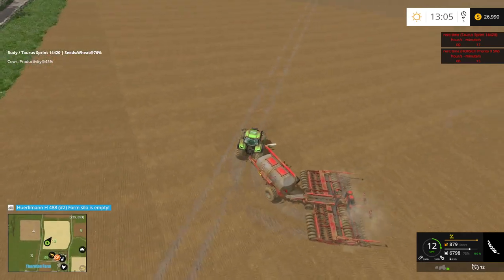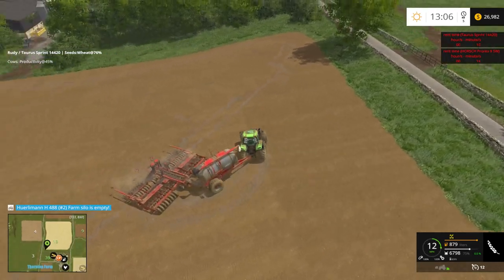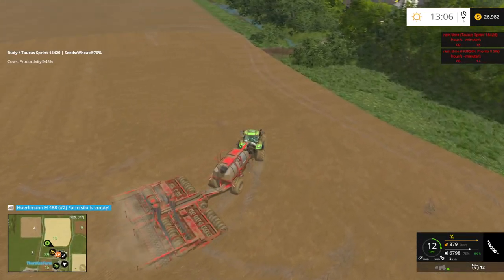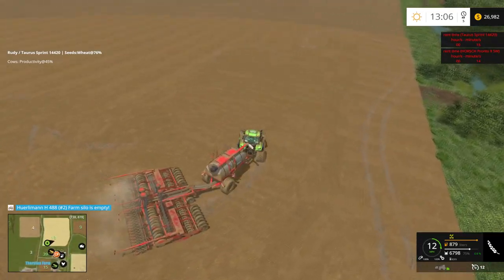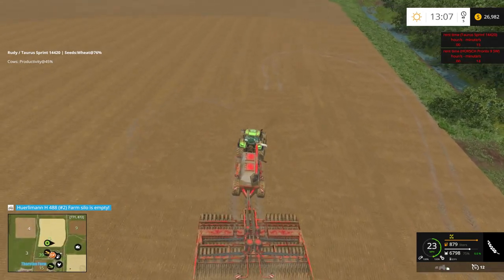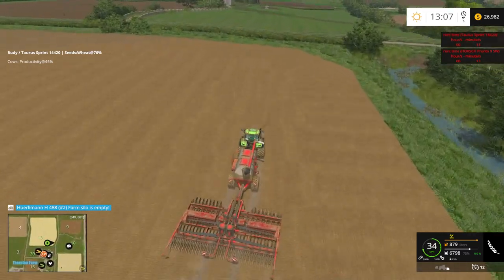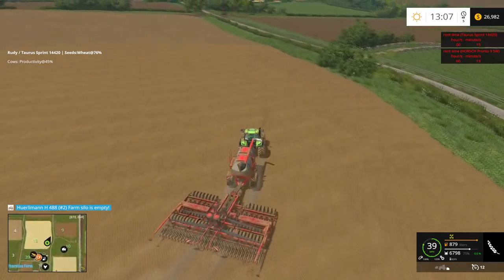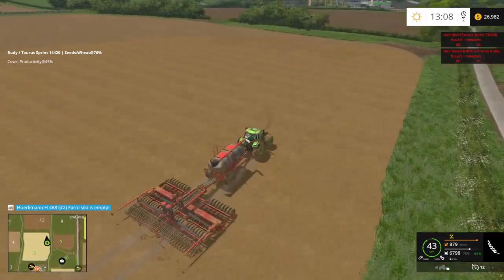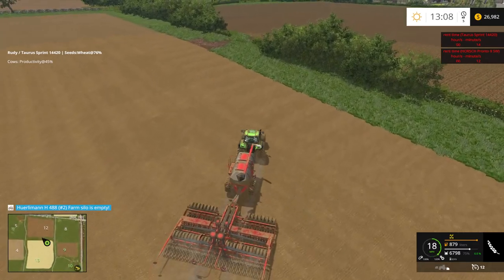Let's get them over here. What did we miss over here, anything? This looks pretty clean over here. And we're doing wheat, looks like. Should have probably done canola. All right, so let's see - nine is right across the street. Let's run over there.